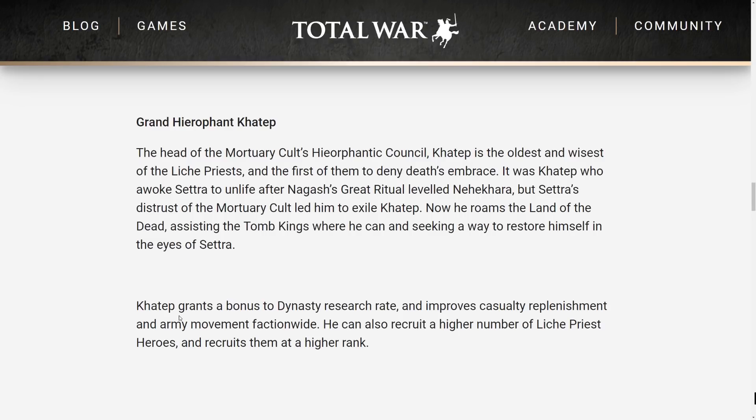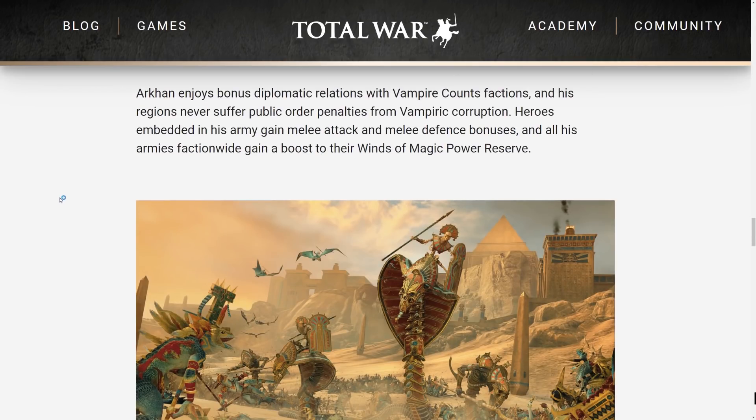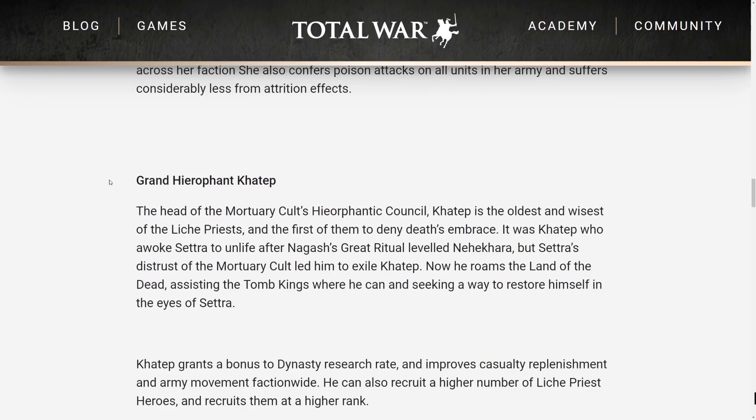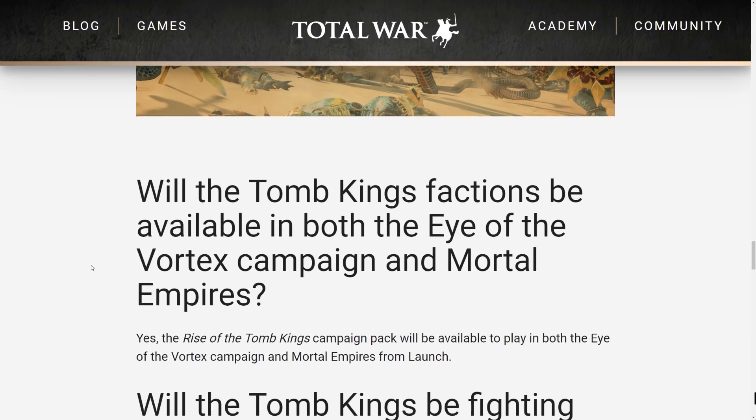Grand Hierophant Khatep grants a bonus to dynasty research rate and improves casualty replenishment and army movement faction-wide. He can also recruit a higher number of lich priest heroes and recruits them at a higher rank. And then the other lord — Arkhan the Black. Arkhan enjoys bonus diplomatic relations with vampire count factions, regions never suffer public order penalties from vampiric corruption, and all his armies faction-wide gain a boost to their winds of magic power reserve.